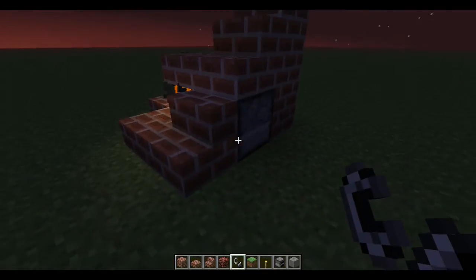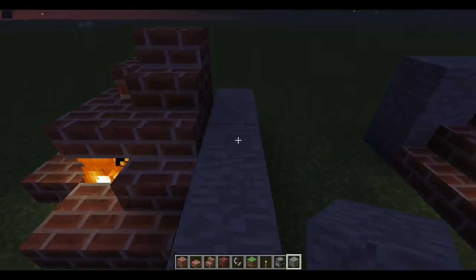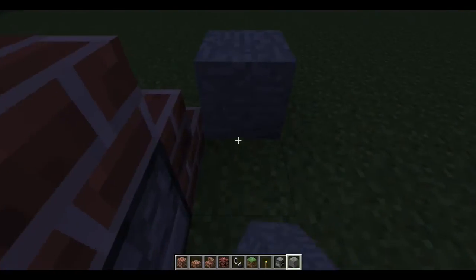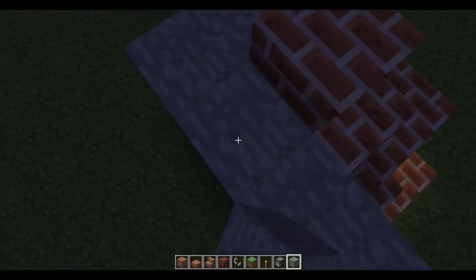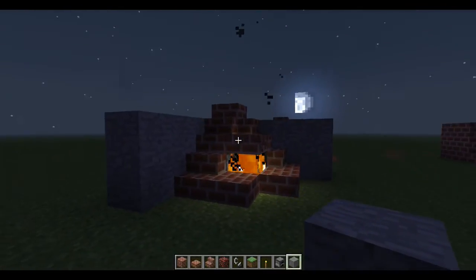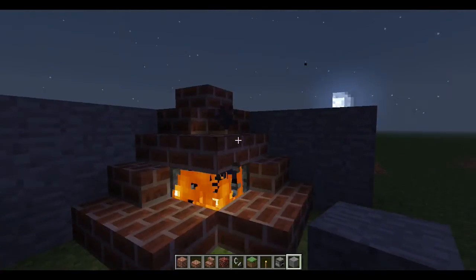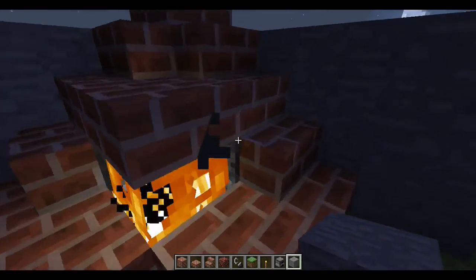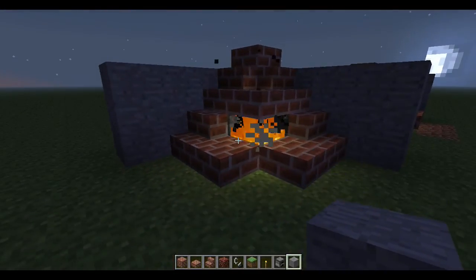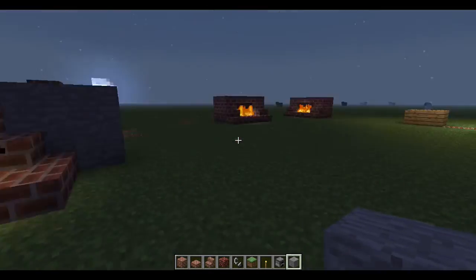Obviously you want these furnaces hidden, so you'd probably want to put this up against a corner. To demonstrate that, I'll simply put the beginnings of a wall around here. That's the tutorial for now, and I hope you liked it. I'll probably be using this idea sometime in my let's play in my village or something.